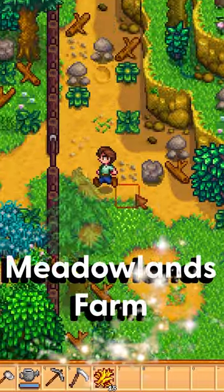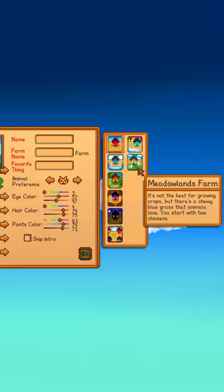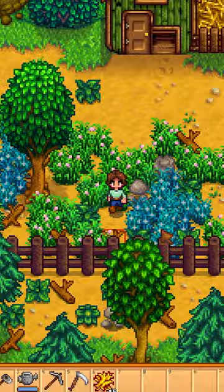The Meadowlands farm is the new farm type introduced in 1.6. When you choose it on the character creation menu, you will start your game with a coop and two chickens. This farm type has the exclusive blue hay, which your animals love, making them grow faster.